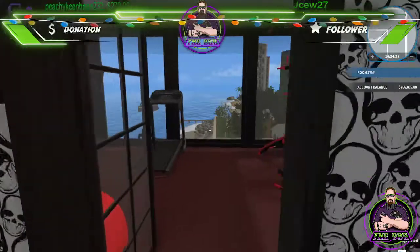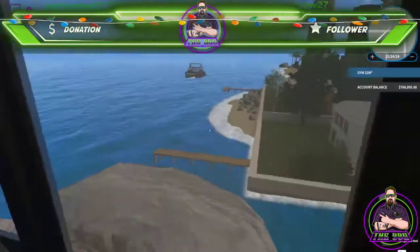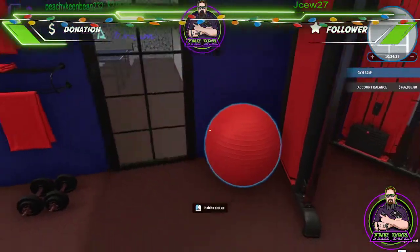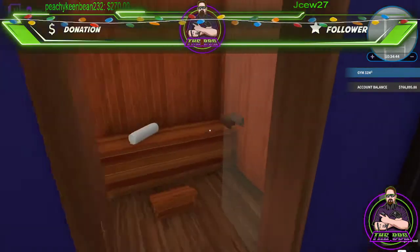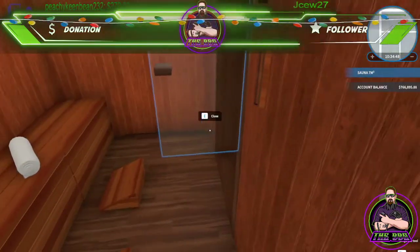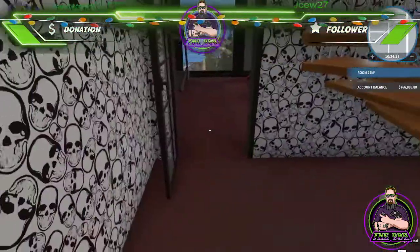This is my workout room — my gym. I can still get a beautiful view of the city and ocean. Got my exercise ball, motivational signs like 'Good Vibes' and 'Hello Sunshine.' Behind that is my sauna — get in there and get all hot and bothered, then come back out, grab a towel, and head upstairs to the shower.